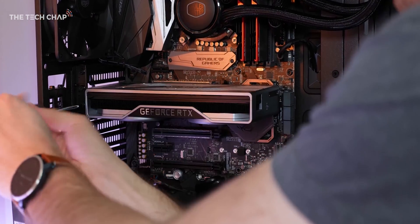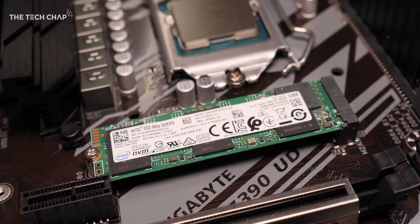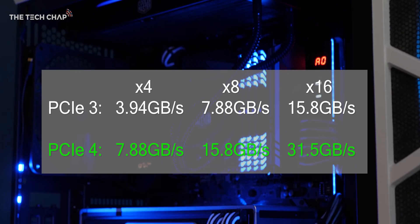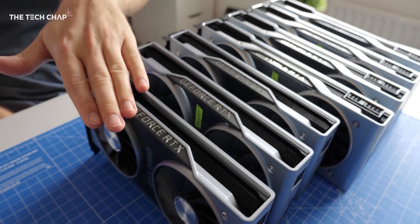The PCIe Express interface is what your graphics card, add-in cards, or M.2 and NVMe storage drives use to send and receive data, and with each new revision the data transfer speed is effectively doubled. PCIe 3 maxes out at around 16 gigabytes per second in each direction, but PCIe 4 can do a massive 32 gigabytes per second each way. The NVMe SSDs I'm using now — like the Samsung 970 EVO — are already about four or five times faster than older SATA 3 SSDs, and even the most powerful graphics cards don't take full advantage of PCIe 3's bandwidth.